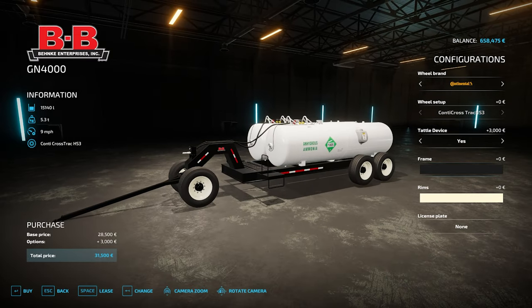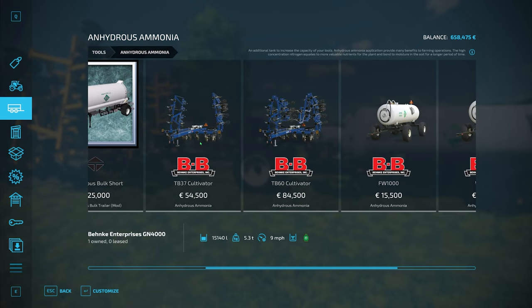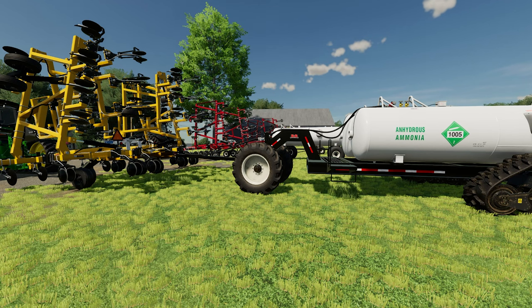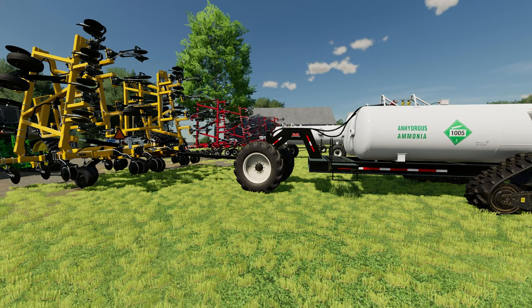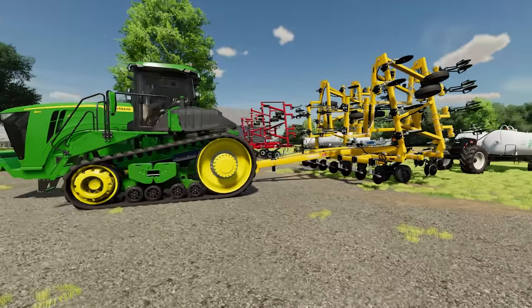The GN4000 is priced at 31,500, so not offensively expensive. I also didn't mention the toolbar prices: the 37-foot toolbar is 54,500 and the 60-foot toolbar is 84,500. I've seen a lot more expensive equipment than that.